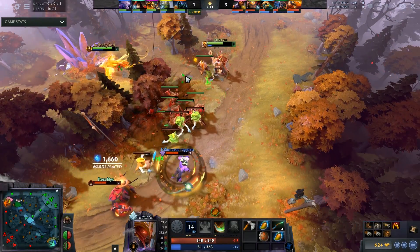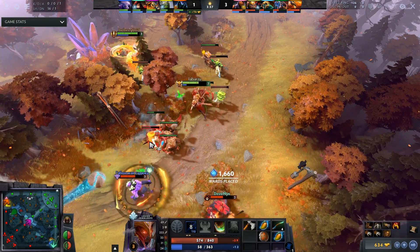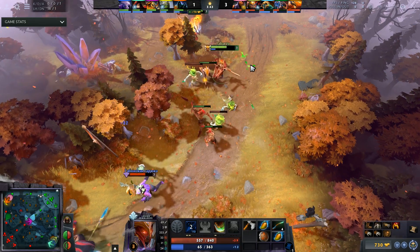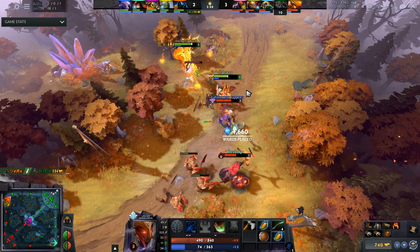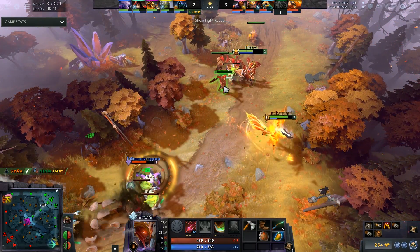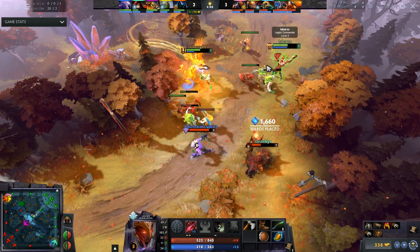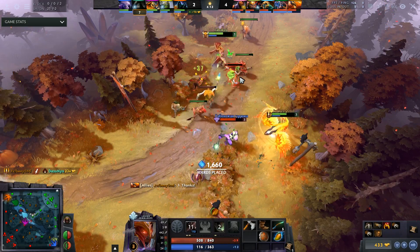At number nine is Phoenix and Legion Commander — an unconventional lane with no stun, just a slow from Phoenix Dive. The strength is the inability to trade right-clicks with Legion who has maxed Moment of Courage and Press the Attack. Almost no heroes can trade with Legion, especially melee safe laners. Add Fire Spirits and nobody has attack speed. With Legion's high base damage she gets lots of denies, Phoenix gains levels, and they eventually just run you down.